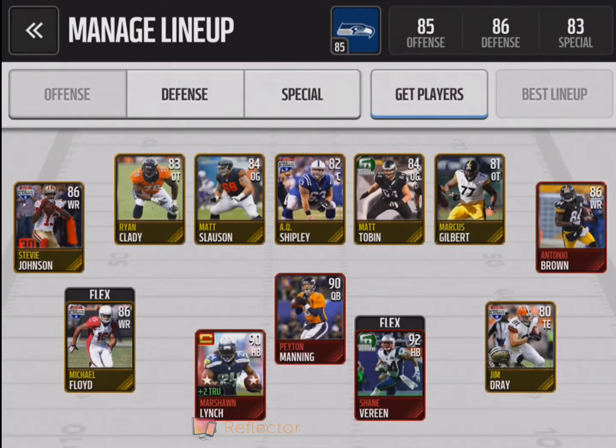So this is my offense team. These are my players: I have Ryan Claddy, Matt Slauson, AQ Point, Shirk Lee, Matt Tomlin, Marcus Gilbert. For my wide receivers, I have Steve Johnson and Antonio Brown. And for my quarterback, I have Peyton Manning, 90 rated. For my wide receivers, I also have Michael Floyd and Jim Gray.